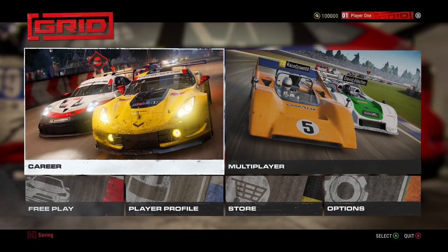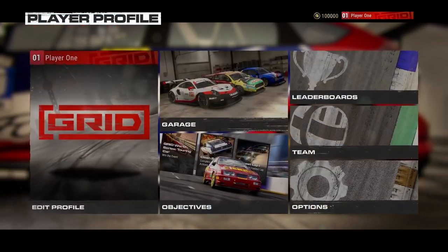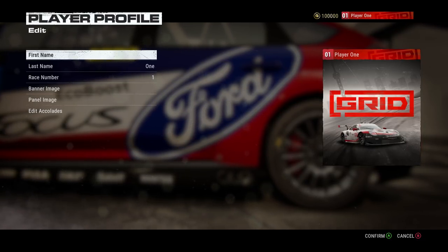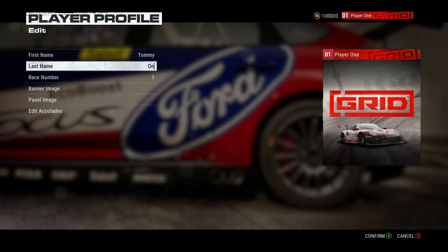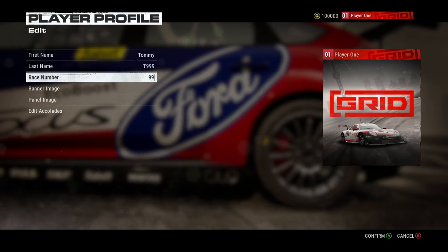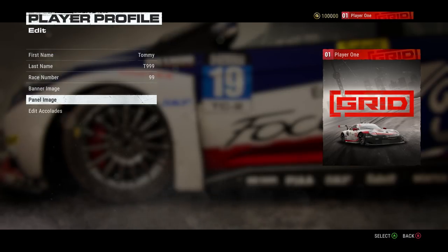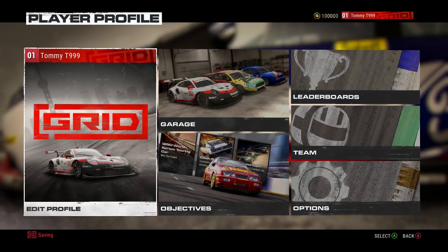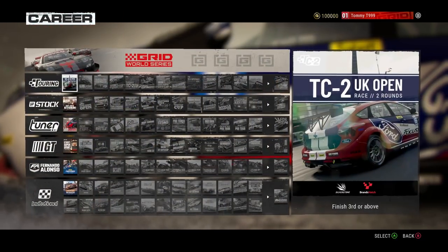We're going from the proving grounds to the battlegrounds. First, I'm going to quickly create a player profile — we'll have this as Tommy, then T999, race number 99. Banner image and panel image we'll leave alone. We can now see in the top right-hand corner we've got 100,000 credits and we've got the right name. Let's get into Korea — this is the Grid World Series.